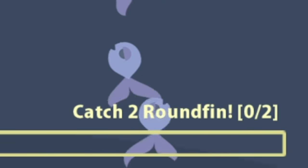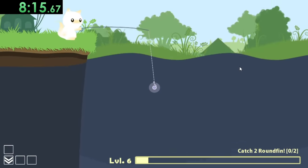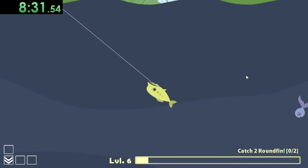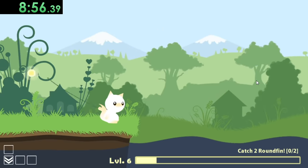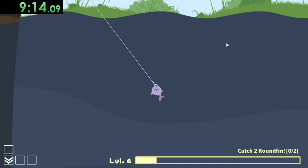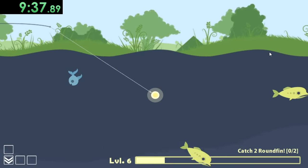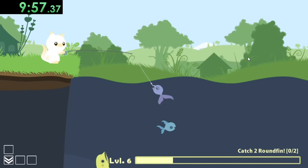Our next quest is to catch two round fish. But this mustard fish is still there — I really need to get rid of it. Let's get a bomb and hopefully find one of these round fish. I might as well just grind money if I can't get them. I also just realized I caught one of the round fish and didn't even realize it! With this mustard fish sale we should be able to get the power rod, which will allow us to go a little bit further and hopefully catch some better fish.